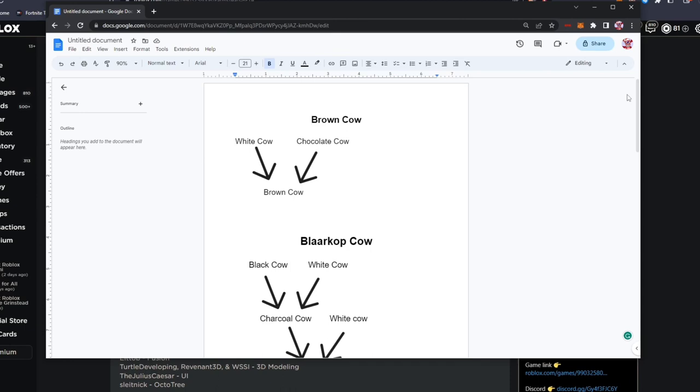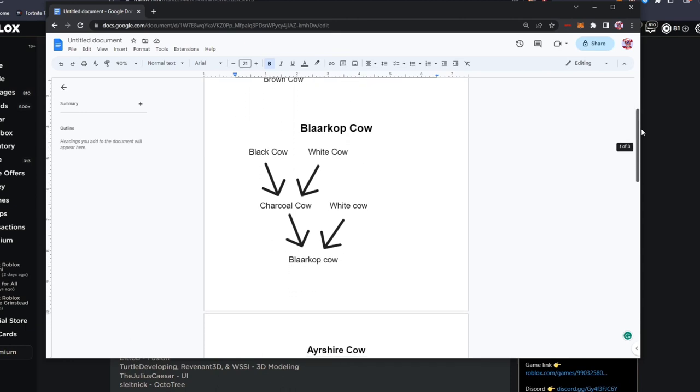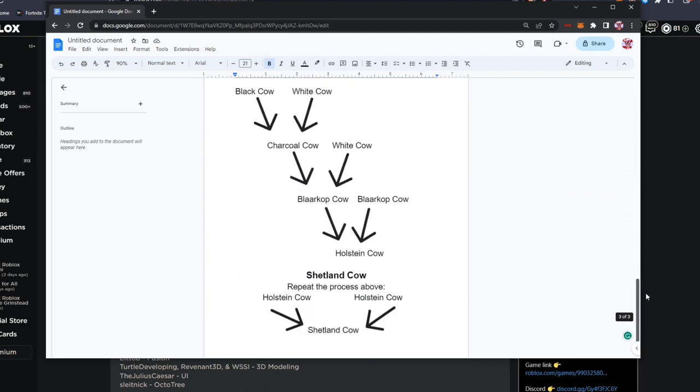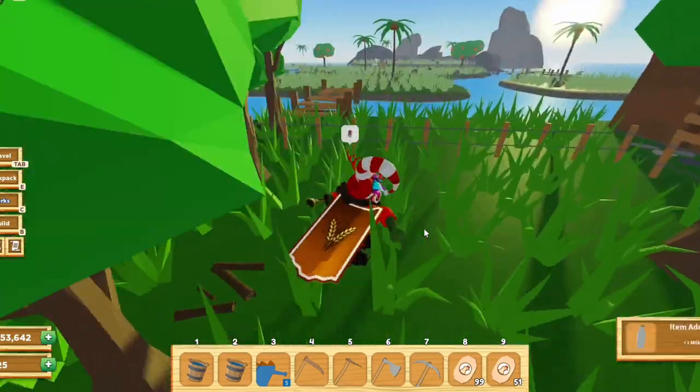That is how you make every single breed in Farmstead. I'll go through the list slowly so you can pause it to review: the brown cow, the Blarkop cow, the Ayrshire cow, the Guernsey cow, the Holstein cow, and the Shetland cow — which is two Holstein cows together. I probably butchered some of these names, I'm sorry, but thank you guys so much for watching, I hope this helped and I'll see you in the next video!